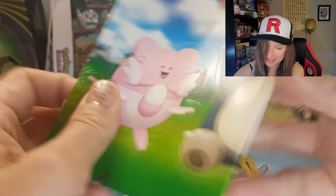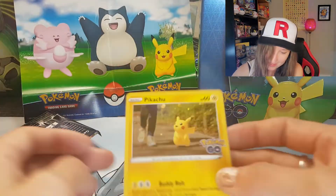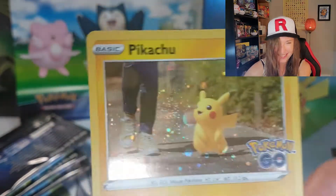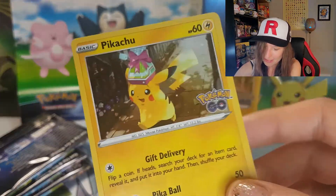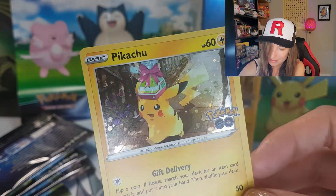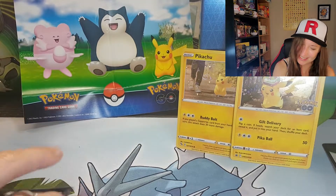Cool guys, so here's the stuff. Some stickers - three stickers of the cuties. And the Pikachu card. A little swirly, swirly pearly there. Isn't that special? And then the Pikachu card there - the gift delivery. Oh, that's a nice card. Pikachu party in this tin.